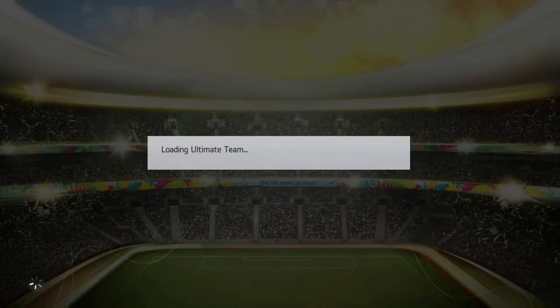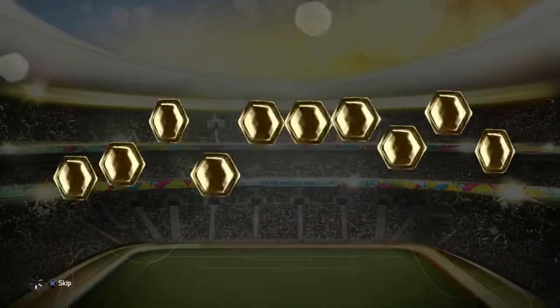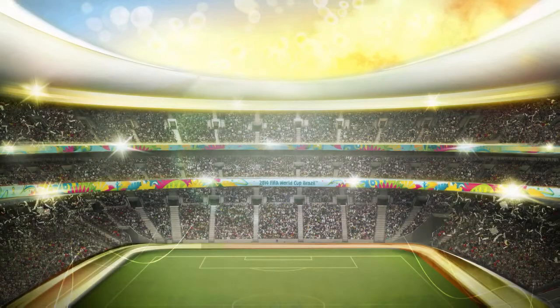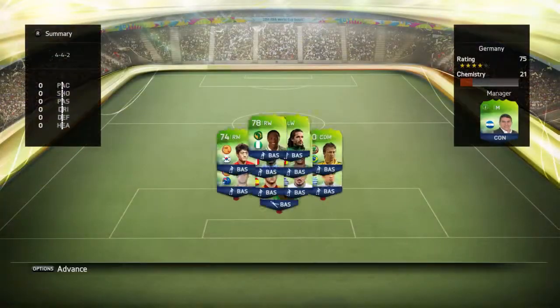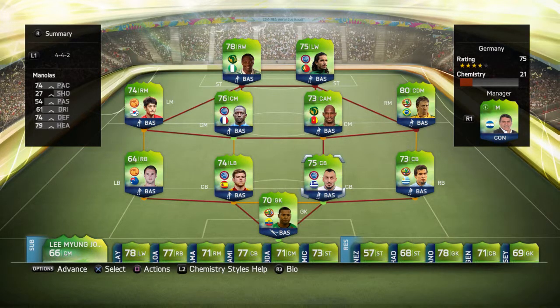Coming into it, you're playing literally as I am as well. We got our first pack and let's see who we get. We got a few good players - we get Danny, we get Socrates... actually no, it's Manalas. And well, that's the squad at the moment.